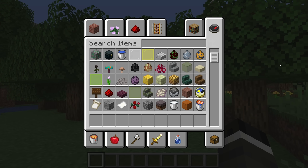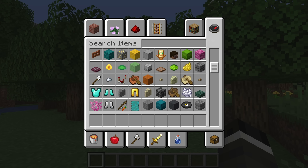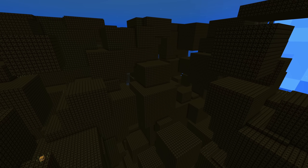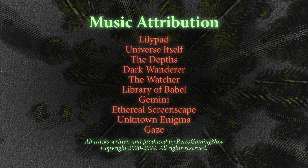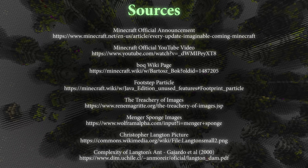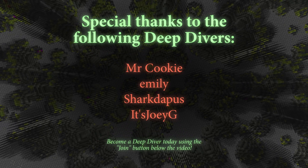I also wanted to bring up that the creative inventory is shuffled in the exact same way every time — I have to wonder if there's a reason for this. Even with everything I've covered, it would not shock me if there's still more to find in this snapshot. Try it yourself — there's truly nothing like it in the history of Minecraft. Thank you so much for watching. I've wanted to do a deeper analysis on this update for a long time, and I'm happy to finally have that opportunity. Let me know what you think in the comments below. If you enjoyed this video, feel free to subscribe, and if you want to support me further, join as a Deep Diver channel member. I will see you all in the next video. Have a great day.